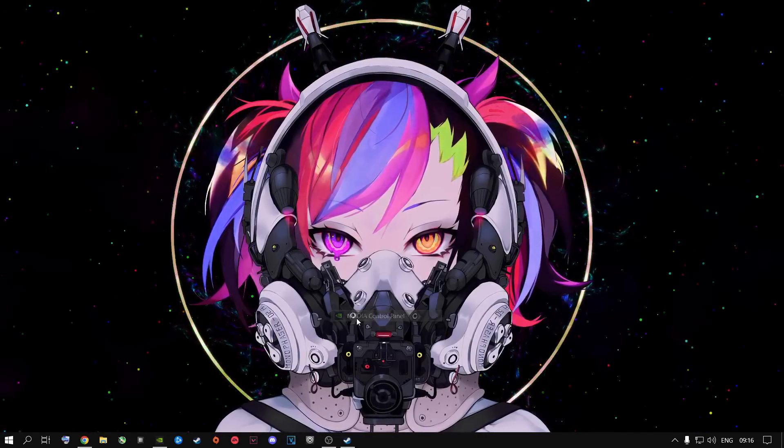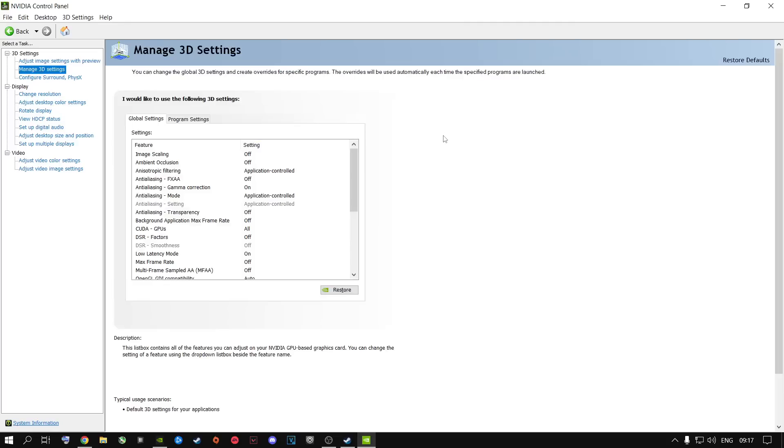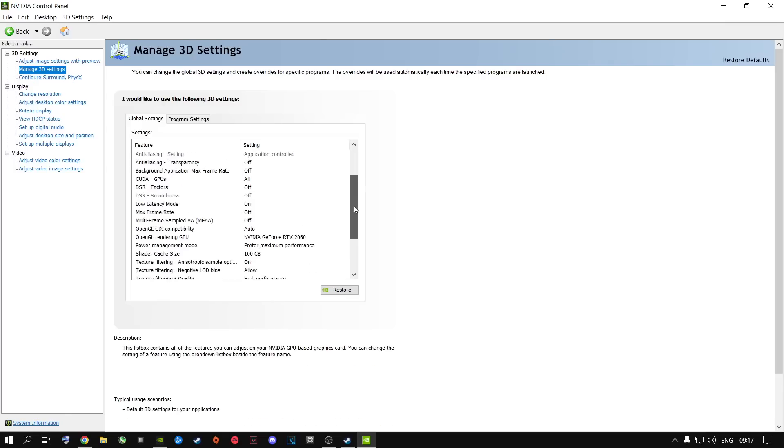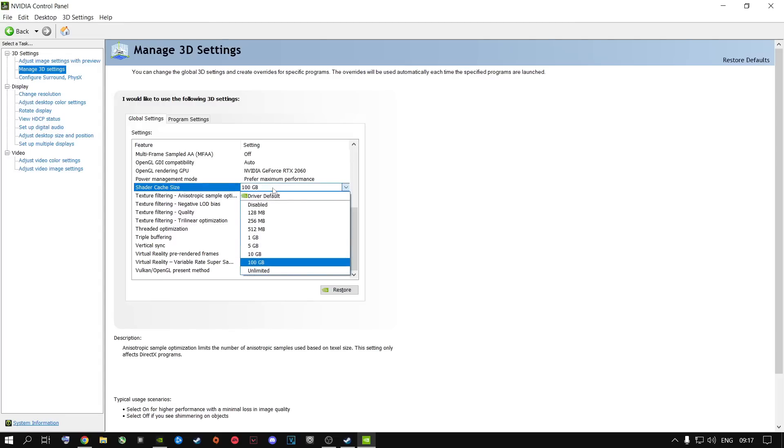Right-click on your desktop and open up the NVIDIA Control Panel if you are an NVIDIA user. Go to 'Adjust image settings with preview,' then go to 'Use the advanced 3D image settings.' The reason I use global settings instead of program settings for a specific game is because these settings help other games as well, not just Modern Warfare 2 — so your Warzone 2 and other games will run well too. Follow all of these settings and make them exactly the same as mine — you can pause the video to copy them. This plays a very big role in your game.